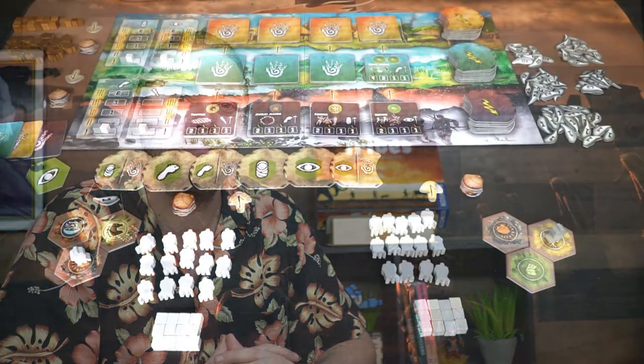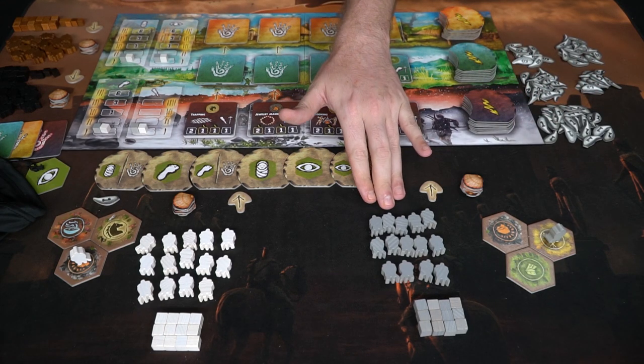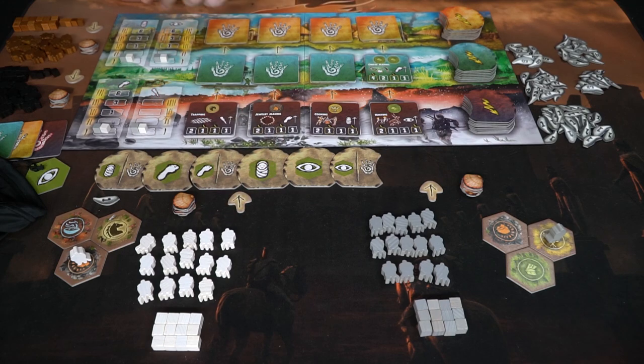Let's take a look at what you get in the game, how to play, and how to win. The game plays up to four players but we're going to be doing two. We have gray and white here, so that means we're going to have black and brown over here to the side.